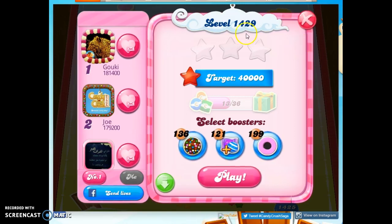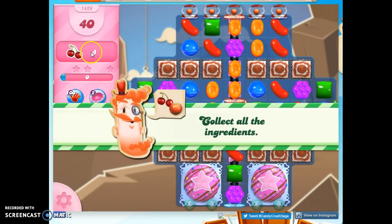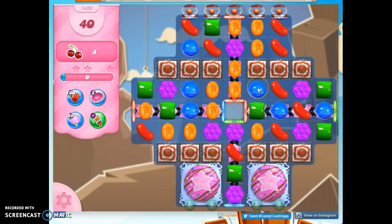Hi friends, this is Susie, your Candy Crush Guru, here to help you solve the puzzle of level 1429, where we have 40 moves to collect four ingredients.